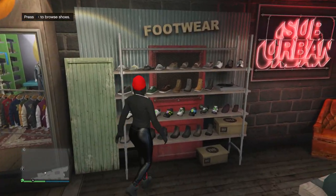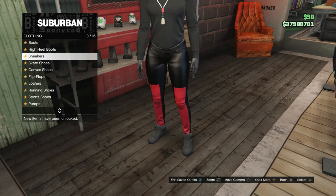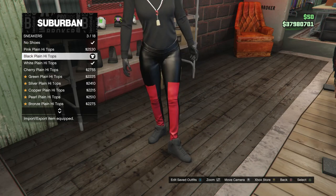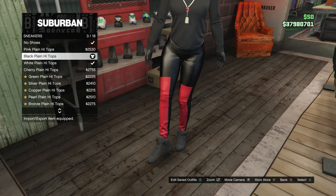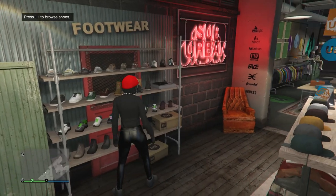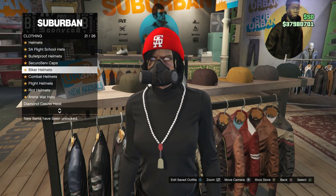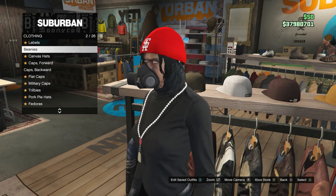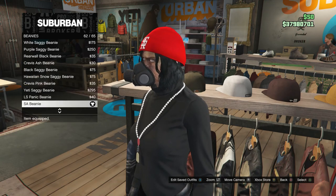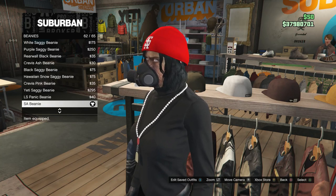After you have your accessories, head over to your shoes. Whenever you are at your shoes, scroll down to sneakers, which is on slot 3, and go ahead and buy the black plain high tops, which is on slot 3. Now that you have the shoes, head over to your hats. Once you are at your hats, scroll down to beanies, which is on slot 2. Go ahead and click on beanies and you're going to be buying the SA beanie, which is on slot 62.